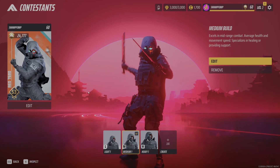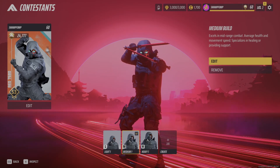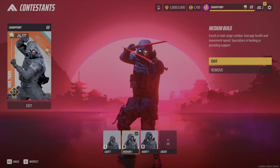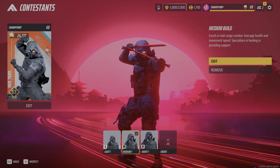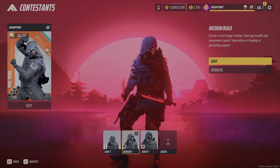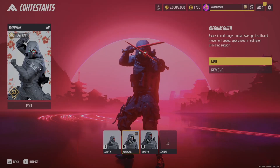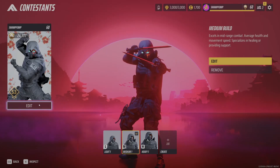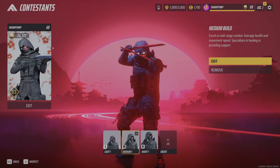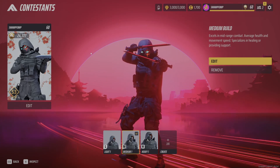Right now we have normal player cards in game. For anyone that doesn't know, it's going to be this thing on the left. This shows up whenever you die and it belongs to the person that killed you — so if you kill someone, your player card is presented to the person you eliminated. It shows your player name, your ranked rank, your world tour rank, whatever background you choose, and whatever you have equipped as your intro emote. If I change my intro emote, that will also change here. It's just a simple thing that shows up when you eliminate someone.